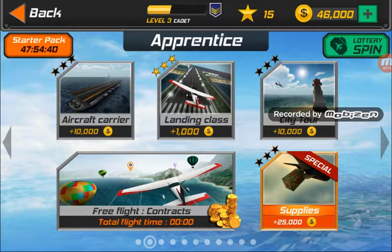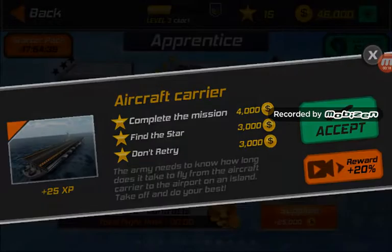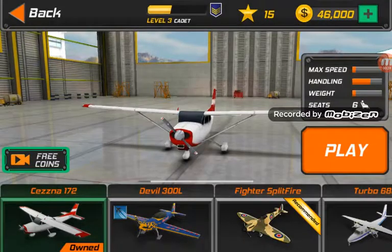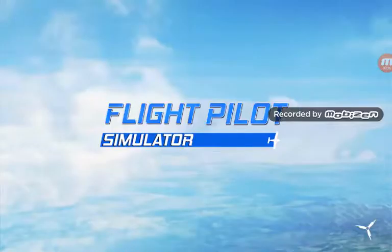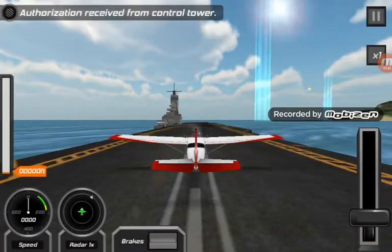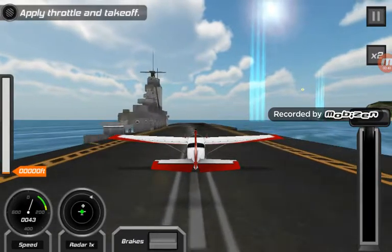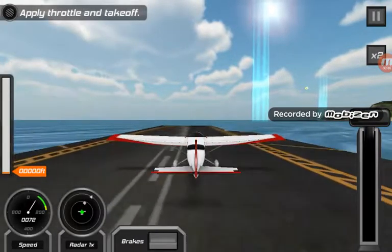First off we're going to do Aircraft Carrier — so close to accept. Now we're going to fly the Cessna 172. I love the background of Flight Pilot Simulator because I love the graphics as well. You saw a jet. Set it to two times faster, now take off.